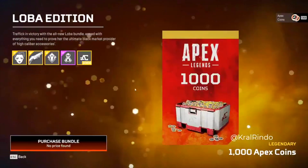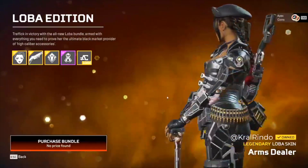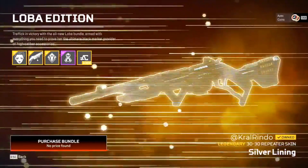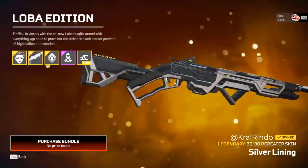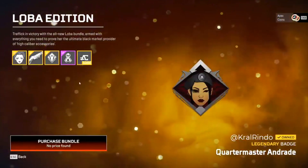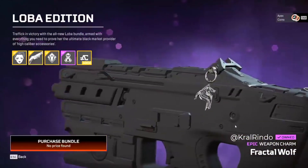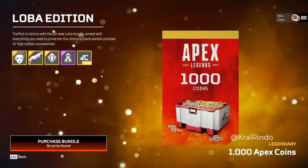So we got the gun — the gun is actually the 30-30 Repeater, and this commander skin looks very nice. It's like Sofia in Rainbow Six Siege. And you got the wolf charm, which does look pretty cool, and 1000 Apex coins.